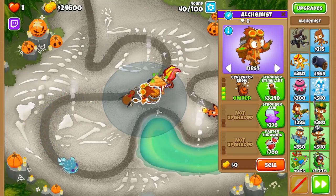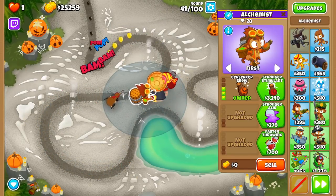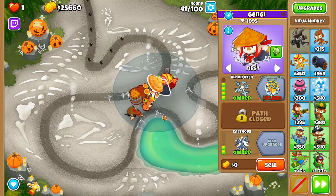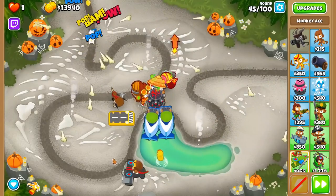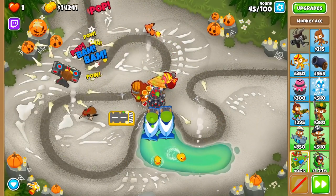It does upgrade into Berserker Brew, which is where this path starts to get very strong. Berserker Brew allows the Alchemist to buff monkeys with another potion, granting affected monkeys +1 damage per hit, +10% range, 2 pierce, and 11.1% attack speed. This only lasts 5 seconds or 25 attacks, but you can extend that with cross paths that we will talk about in a bit.